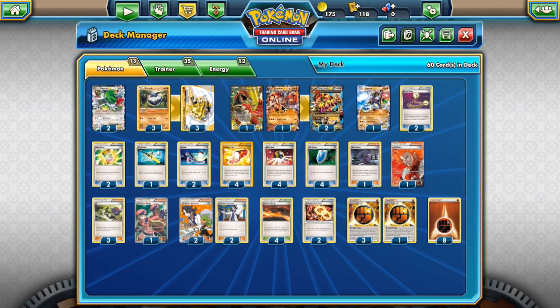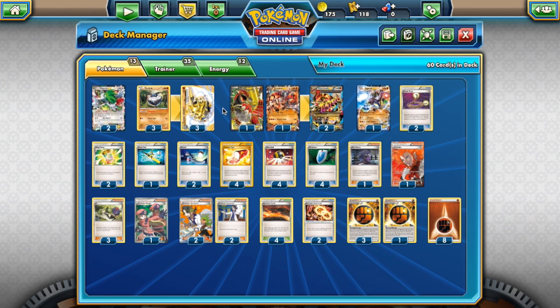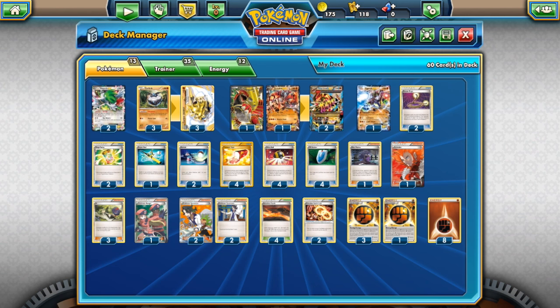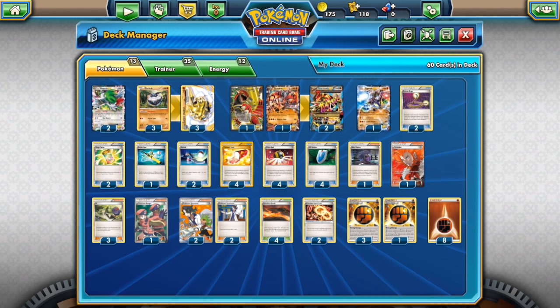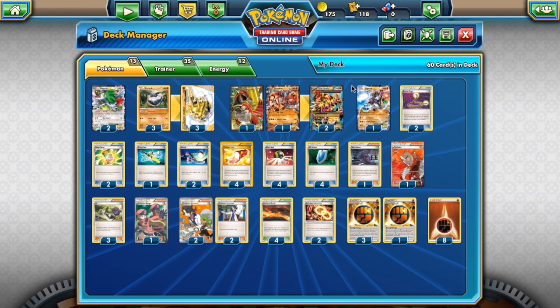I think Primal Groudon is one of the few fighting Pokémon that really survives the rotation. The reason being: you have Carbink to power it up, and you really don't need stuff like Fighting Stadium and Focus Sash because you've got 240 HP. Rarely anything is knocking you out in one shot — save probably Mega Ray with a full bench. You don't need Fighting Stadium; you're hitting 200-plus with Strong Energy. So Primal Groudon really does survive this rotation and is a great deck to play in the next format.